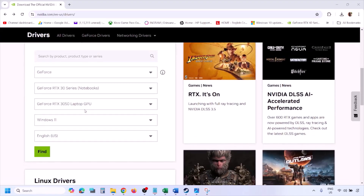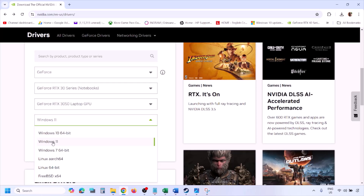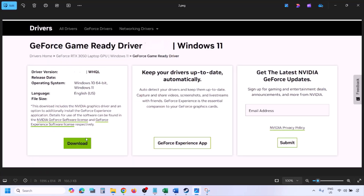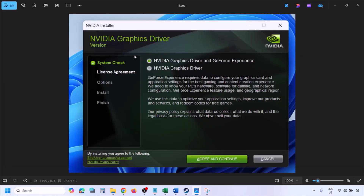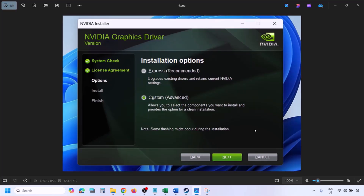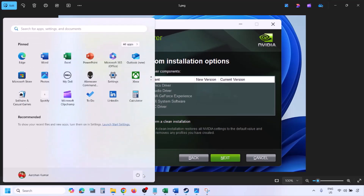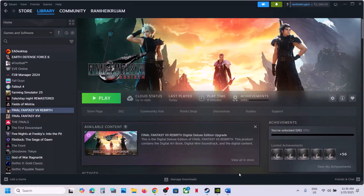To perform a clean installation, go to the Nvidia website, select your graphic card from the list, and select the right operating system — Windows 11 or Windows 10 — then click Find. You'll see the latest GeForce Game Ready driver. Click View, then Download, and let the download complete. Run the EXE file, click Agree and Continue, select Custom option, click Next, then put a check on 'Perform a clean installation'. Click Next and let the installation complete. Once done, restart your computer and launch the game.